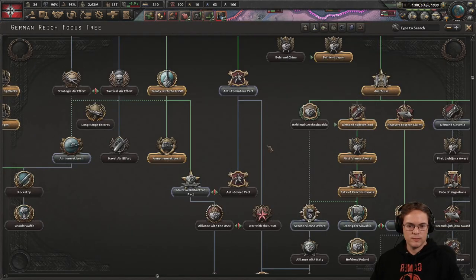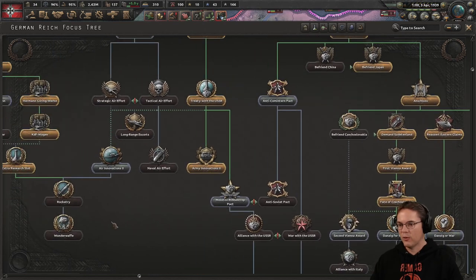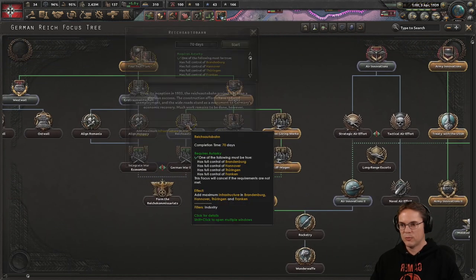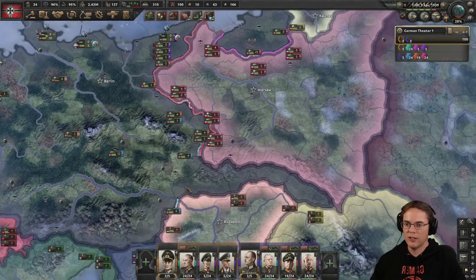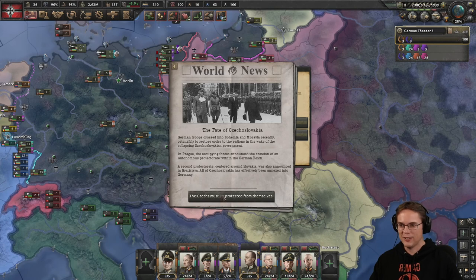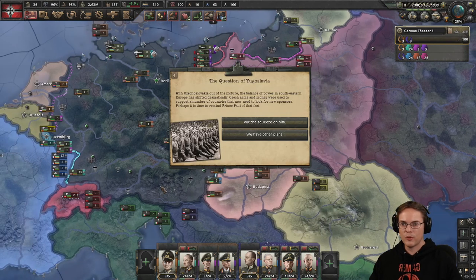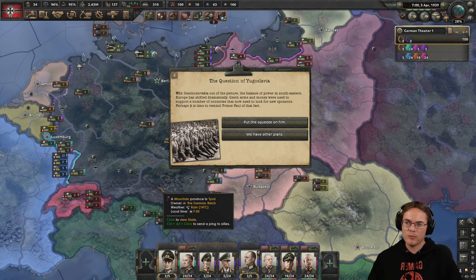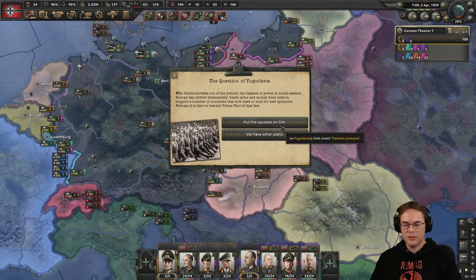It's mine now, all mine. Now we're moving across — let's get some infrastructure going. That should have given us a load of stuff. The fate of Czechoslovakia — nice. The question of Yugoslavia: with Czechoslovakia out of the picture the balance of power in southeastern Europe has shifted dramatically. Czech arms and money were used to support a number of countries. Perhaps it is time to remind Prince Paul of that fact — put the squeeze on him with German pressure.